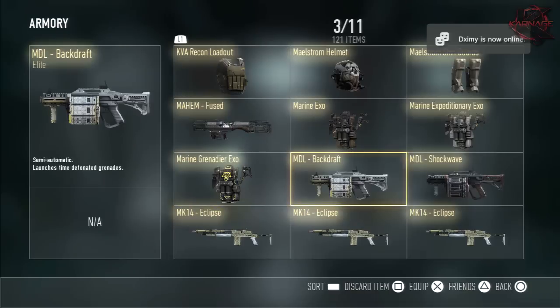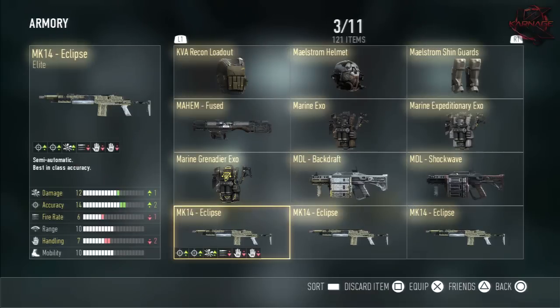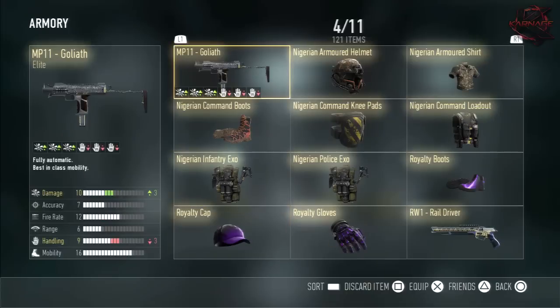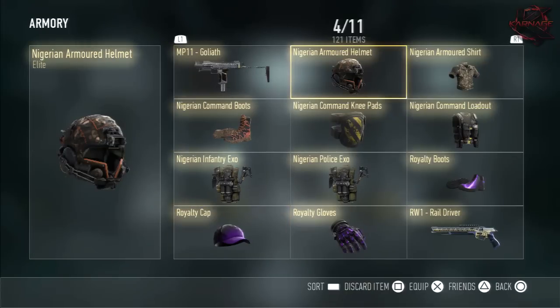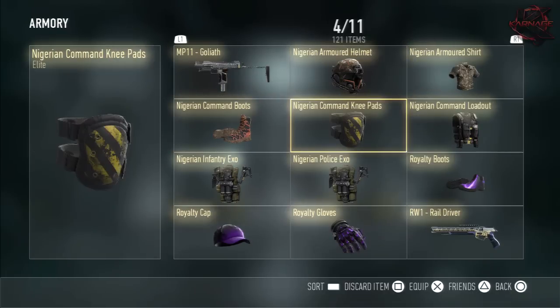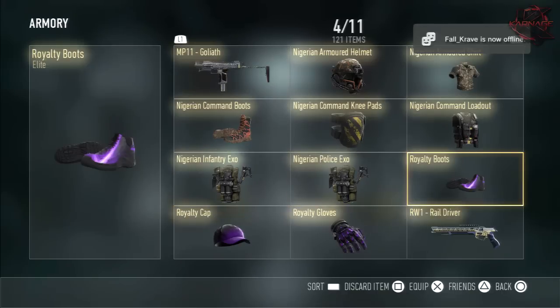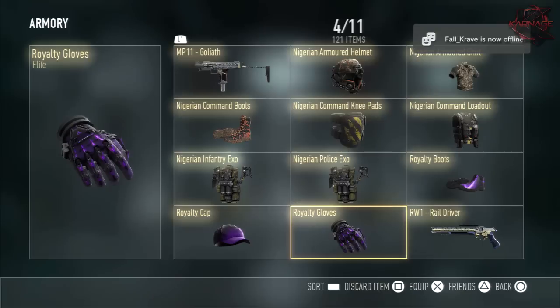KVA Recon Loadout. Maelstrom Helmet. Maelstrom Shin Guards. Mayhem Fuse. Marine Exo. Marine Expeditionary Exo. Marine Grenadier Exo. Model Backdraft. Model Shockwave. MK14 Eclipse — obviously the best they are in the game. MP11 Goliath — such a good SMG, I'd call it third best. Nigerian Armored Helmet. Nigerian Armored Shirt.